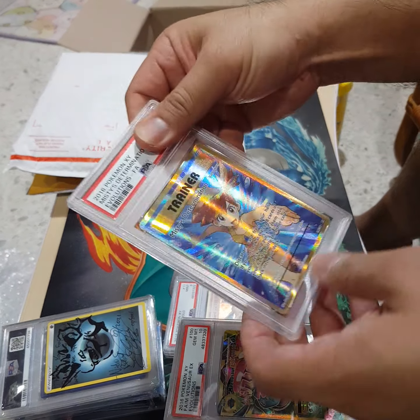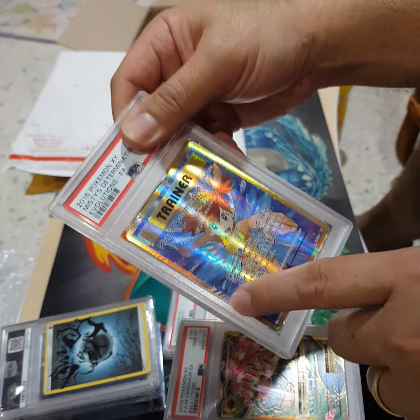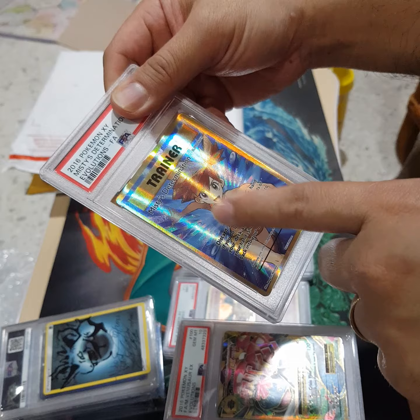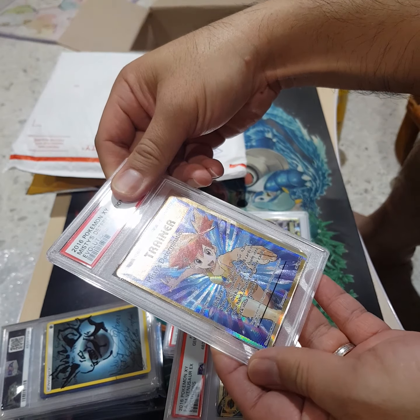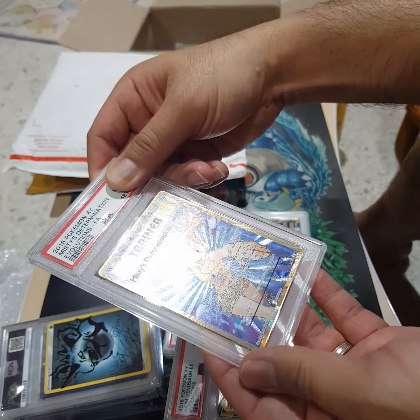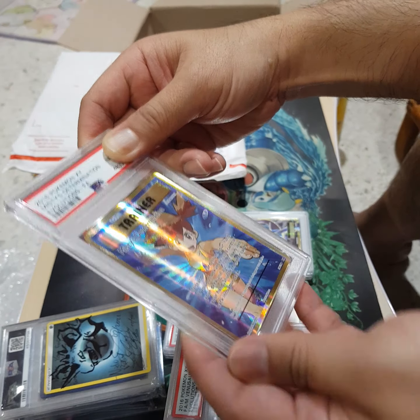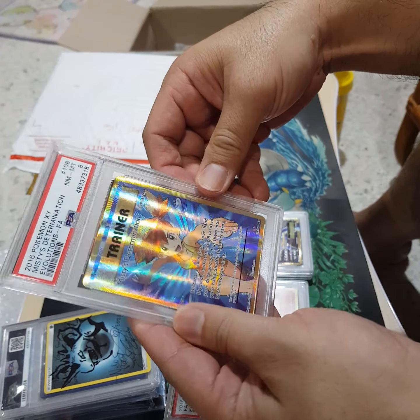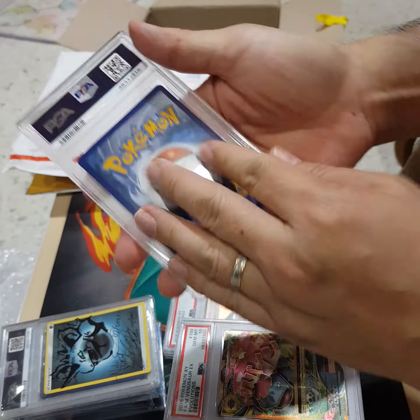Last one from this stack. This one I don't think it's gonna turn at all — I sent it in despite it being highly off-center because I like the art. It's Misty's Determination. As I expected, not gonna turn — it's only an eight. Good enough — gold Misty's is good enough.